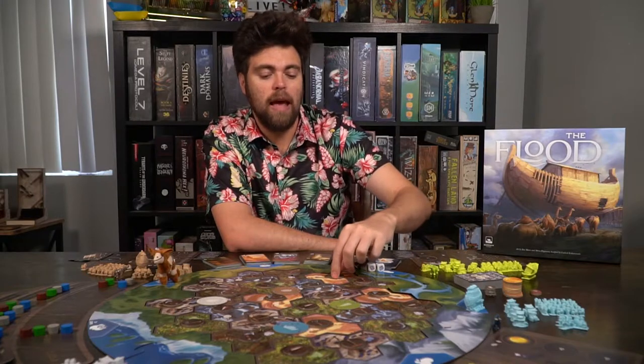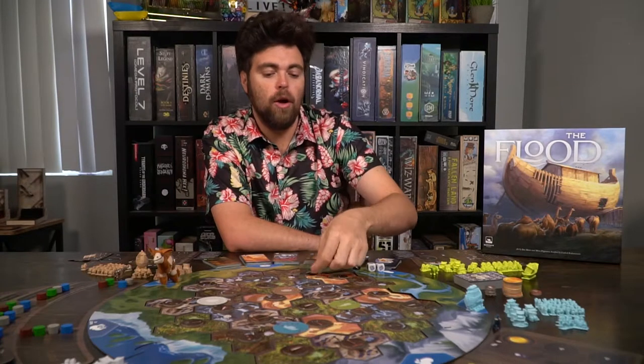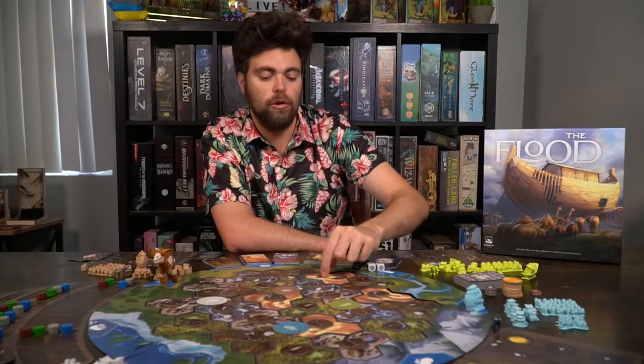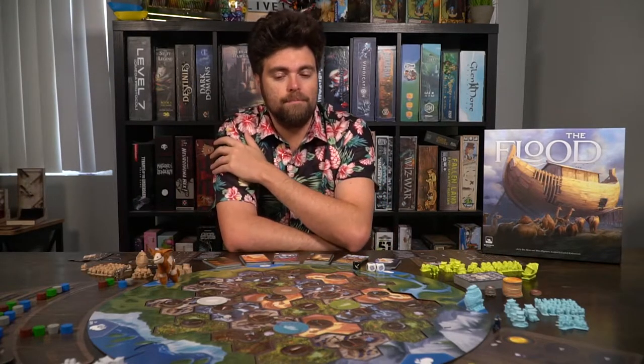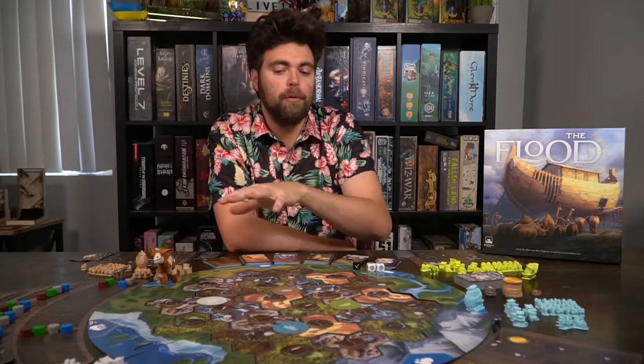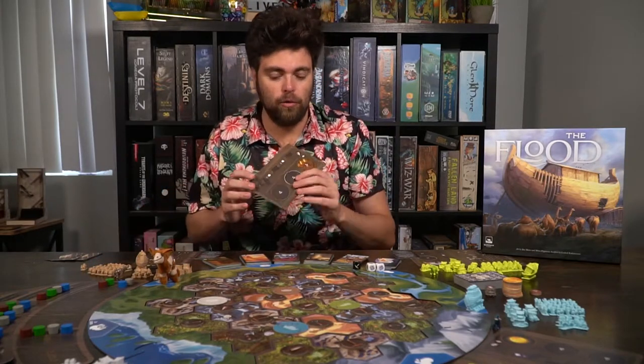Each of these locations has unique tiles you can take that will either give you a unique special action or a basic resource of the location you are currently at, which your mammoth can take back to your original arc to score you additional resources and net you specific bonuses. There are certain actions that are instant that will happen — maybe the rain's going to hit, or discarding cards — but for the most part there are beneficial things for this.